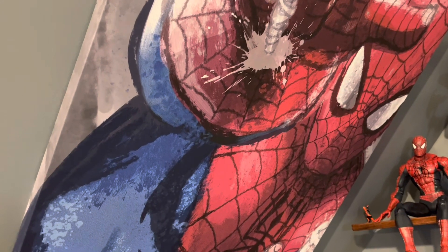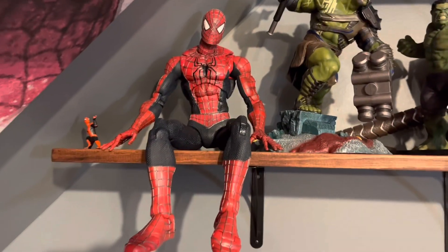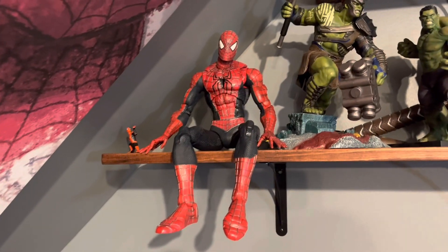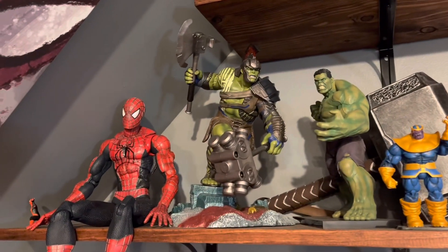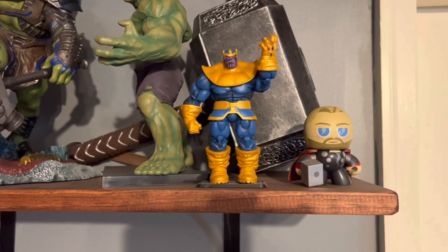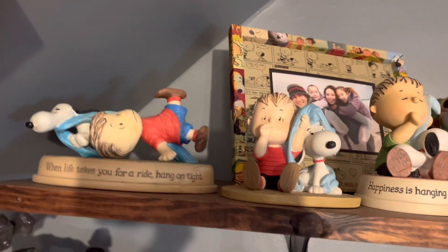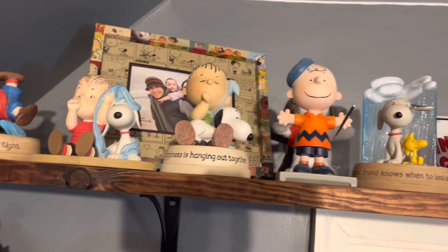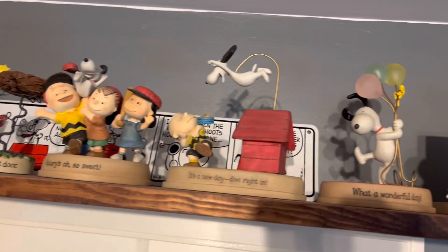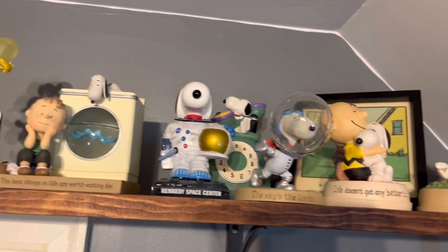Up here next to the giant canvas of Spider-Man that you see in a lot of my videos, we've got this shelf. We've got a Raimi Spider-Man — that thing's massive, super articulated, great figure. And we've got a Gallery Gladiator Hulk, an Artifex Hulk, an old Thanos figure, and a mini mug Thor. Way up top here, got all our Snoopy figurines from Hallmark. We're big Snoopy fans around here. I know those aren't toys technically, but we enjoy them — it's part of the collection.